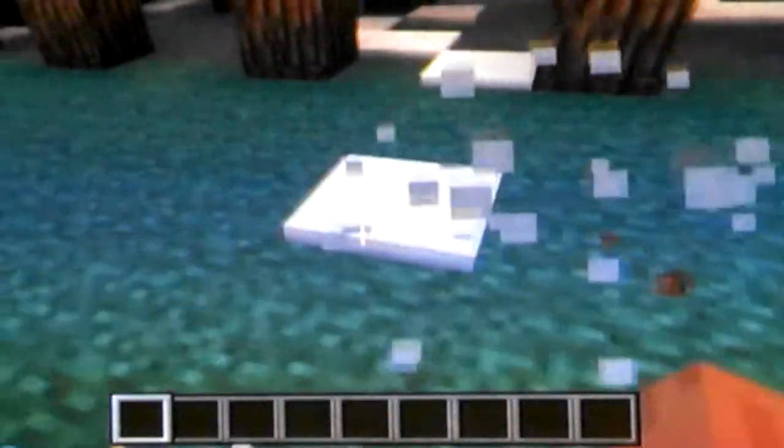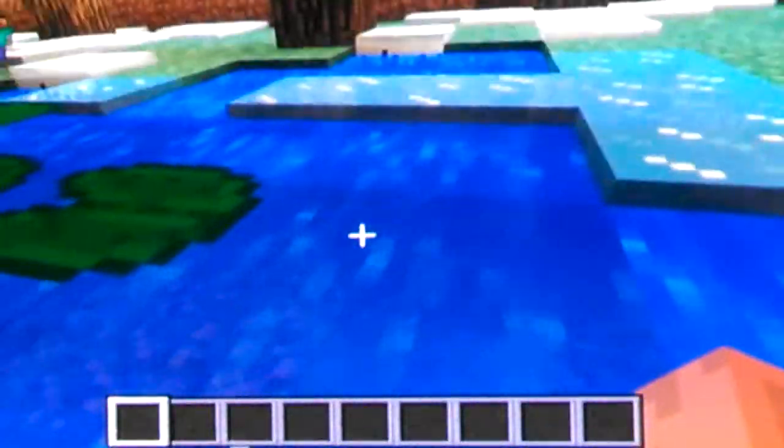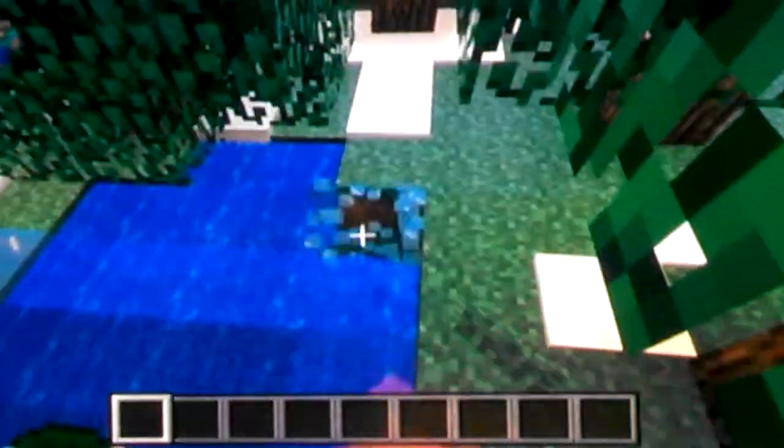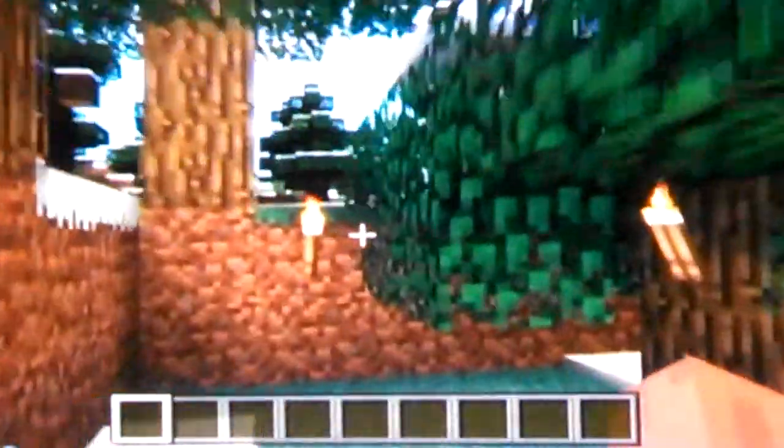In Black Flag there are a lot of swampy areas with crocodiles and stuff. I built that — since this is a snowy area there's a lot of ice, so I completely forgot this is a snowy area because I melted all the snow.